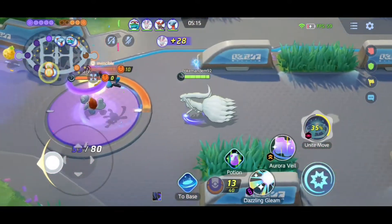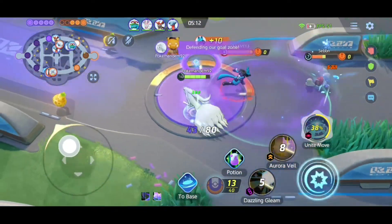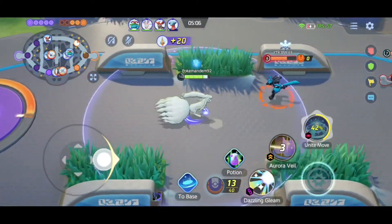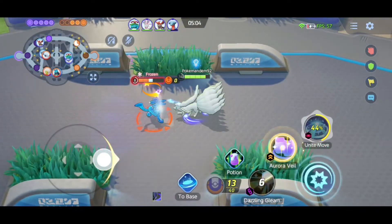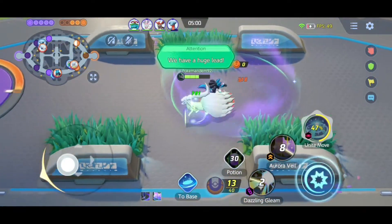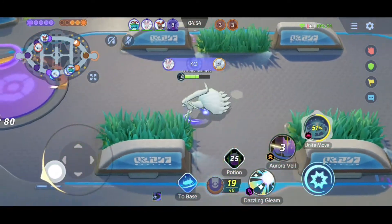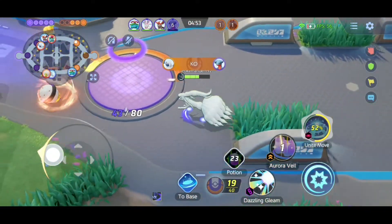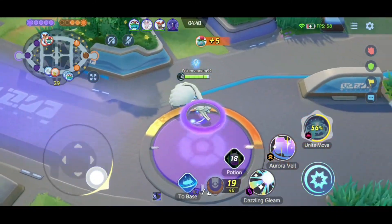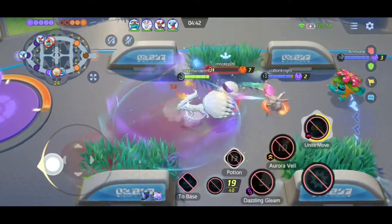I'm going to try and take down this Lucario — it's invading our goal. We are in a stronger position now with our level being 10, and they have only got a level 8 Lucario, so I do feel a lot more confident taking it on. He's just taking half my health down — that's not good. But we did manage to secure the KO on that one, and we now have 19 Aeos Energy stacked up. There's an Eldegoss there — we're just going to grab these cheeky little heals.